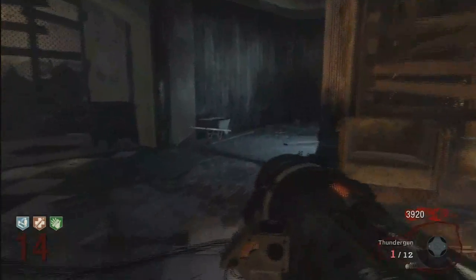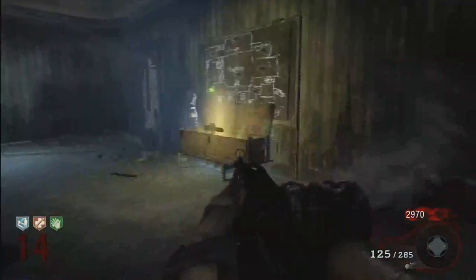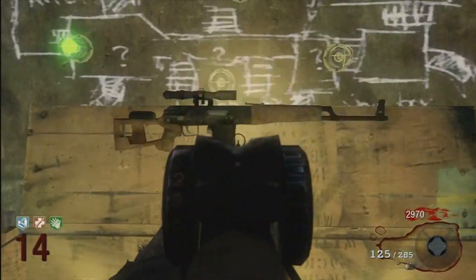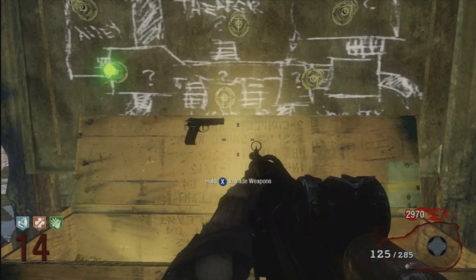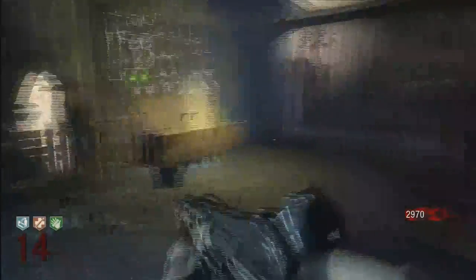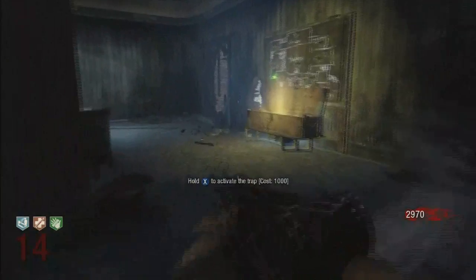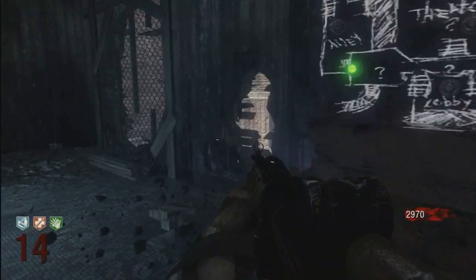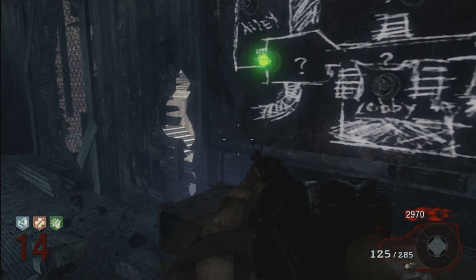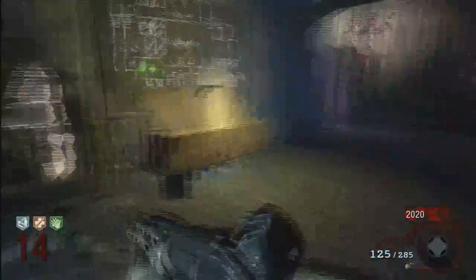If you have speed it doesn't take too long. Let's try and get the Ray Gun again, or monkeys — monkeys would be nice too. I'm not gonna be playing this all the way through, just gonna show you the basic tips and then end it. I could probably get to round 32 or higher again like I did last time. I actually find this pretty easy, especially with Quick Revive.